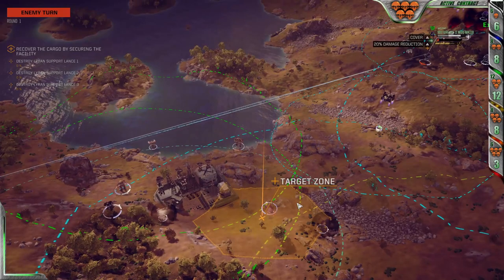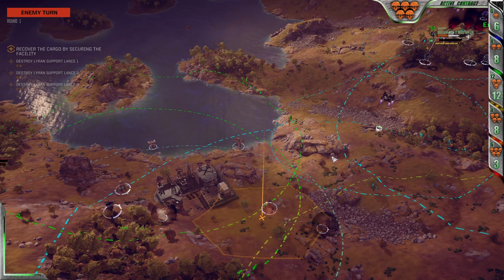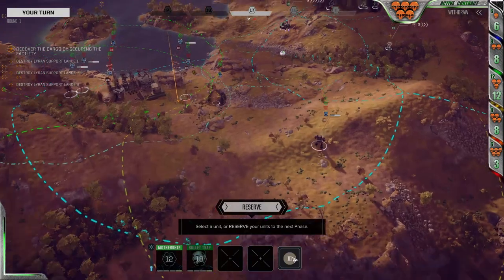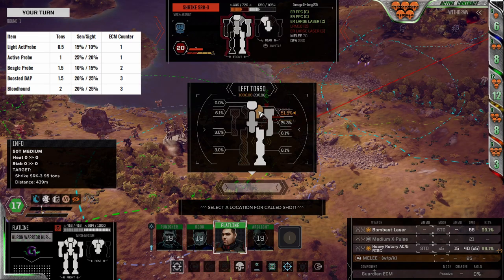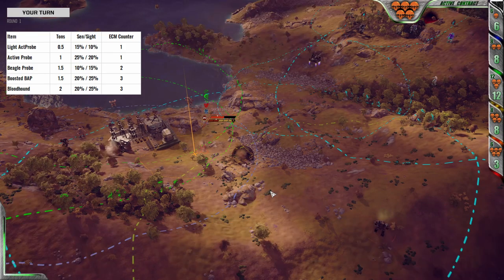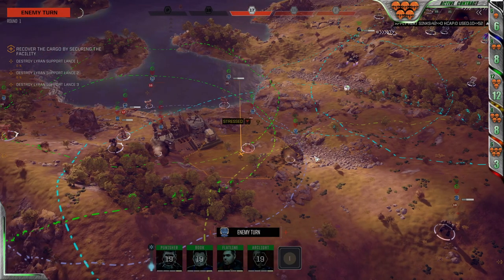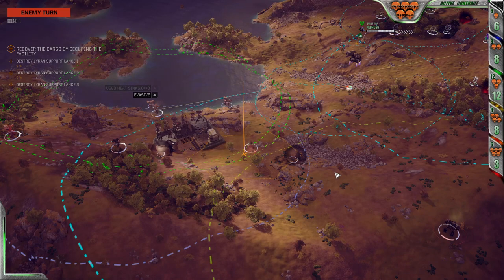My preferred variant of the options for active probes is the clan light active probe, because it's only a half ton and has slightly better secondaries than the Intersphere version. However, I recognize that my choice here is related to my personal playstyle, where I prefer to be relatively close to my enemies and running offensive jams. For those who are fighting at longer ranges or without a jamming skirmish unit, I'd pick the boosted BAP for an increase in ECM counter to 3 while weighing only a ton and a half. The Bloodhound probe accomplishes the same without the visibility penalty, but weighs an extra half ton. In general, you will desperately want some kit to cut through enemy ECM effects as you move up in difficulty, and the probes represent a solid way to do just that.